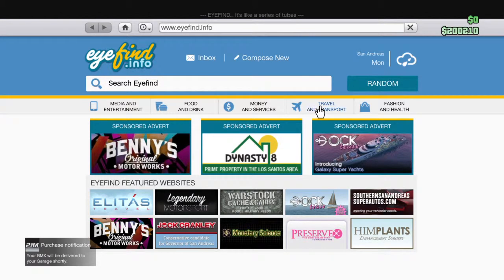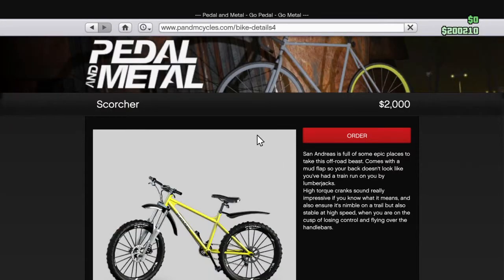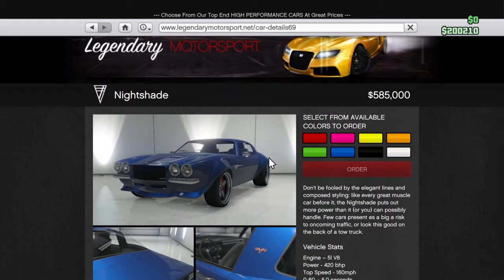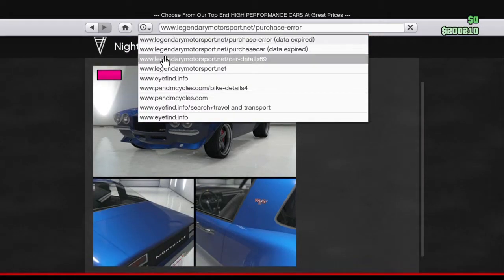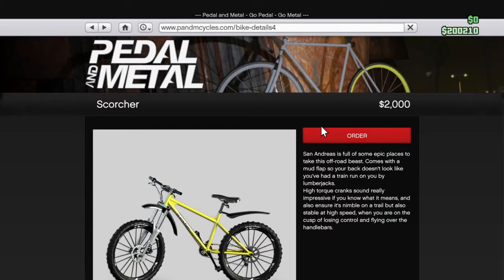Same thing — I want to do the same thing. Over $2,000. Home Legendary, I'll do pink, and then this time it's going to be Bike Details 4, and then just order it.